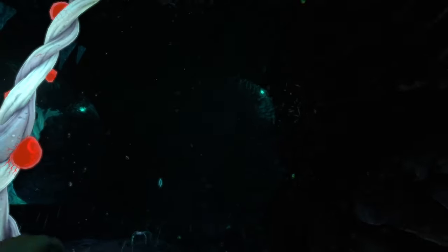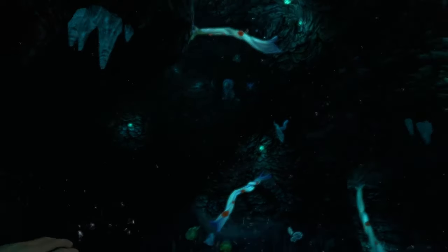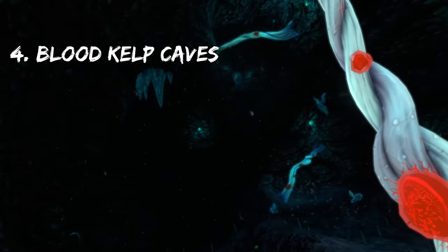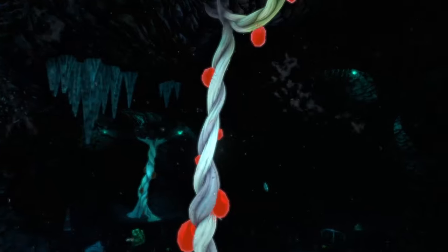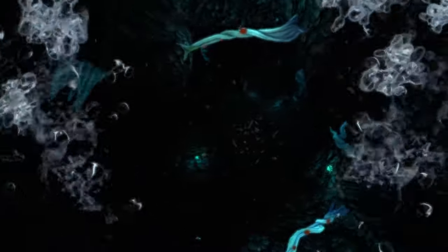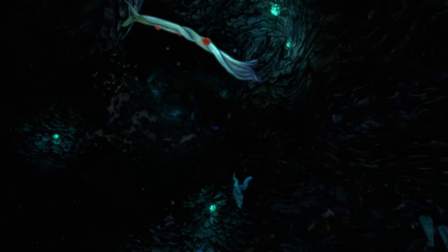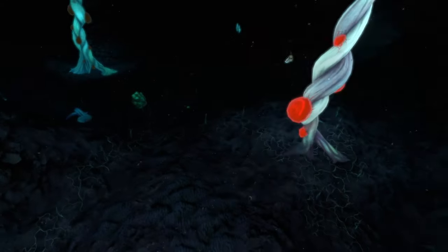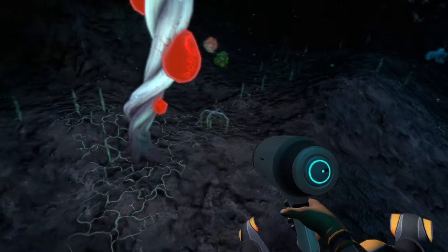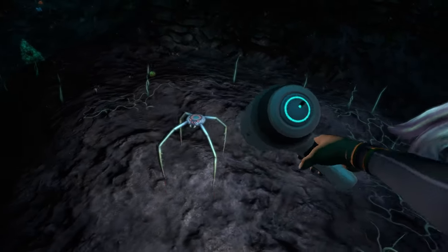Now we're getting into the darker biomes. The next one is the blood kelp caves — whether it's the blood kelp trench caves or the blood kelp zone caves, they're virtually the same and both equally scary. I also see a crab squid up there, which is kind of scary too. This biome is very much darker than the crash zone.